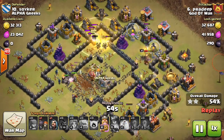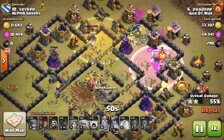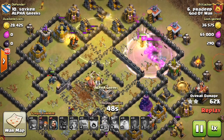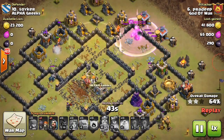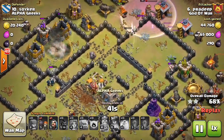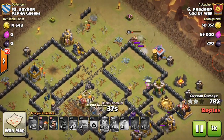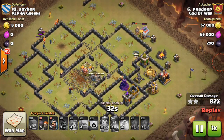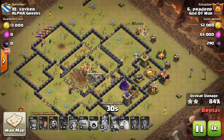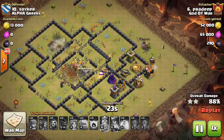You can see here the Valkyries are doing a great job, and Pradeep is healing this group of Valkyries. There are a lot of Valkyries left even with some point defenses still active. You can see one Golemite and Wizards are still there, and there is a huge wave of Valkyries here. This is a very nice attack.